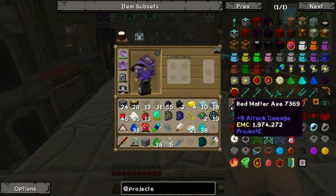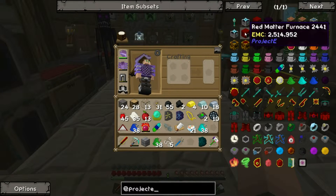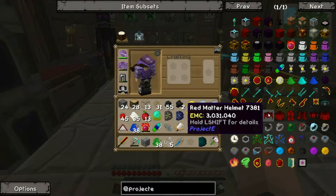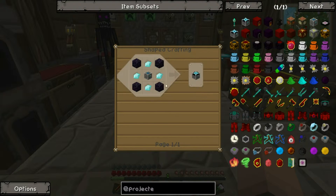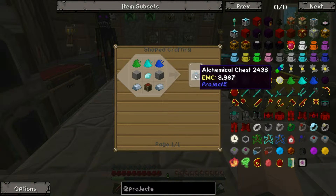So let's see what else we can make from Project E. We could make ourselves — either this episode or next episode, probably next episode — I want to work my way up to an energy condenser. As you can see it's quite a lot. But I think this episode we could make ourselves an alchemical chest.